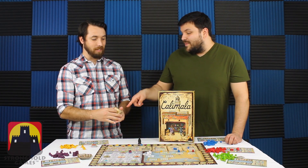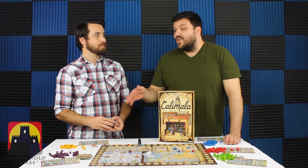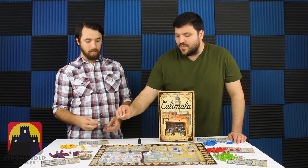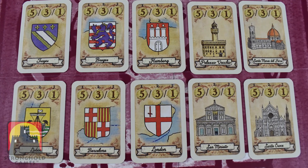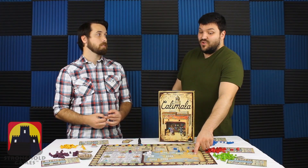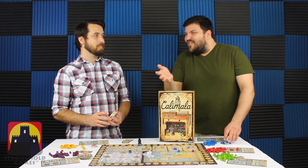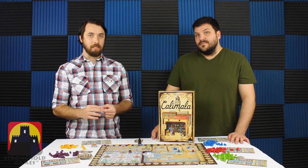You also get dealt two cards that represent scoring locations — not the obscure majority ones, just locations. You keep one and it will score again at the end of the game for four more points. So not only do you secretly know this place is going to be extra valuable, you also know that the one you discarded is garbage — it's not going to score. That extra sauce on the steak makes the game just a little more interesting.